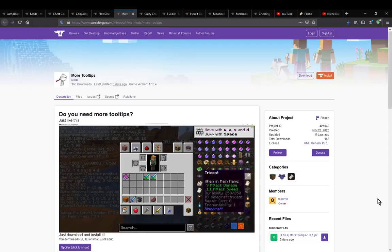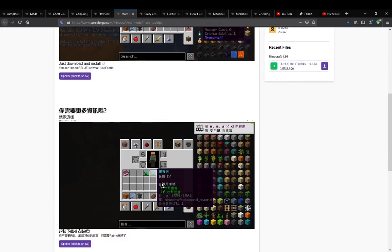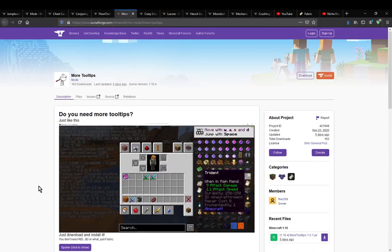Hello everyone, welcome to another mod overview, this time on More Tooltips. This mod simply adds additional tooltips when hovering over tools, potions, or certain other things, as well as food and saturation information.